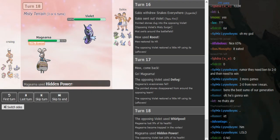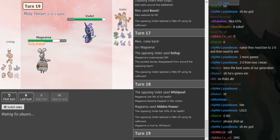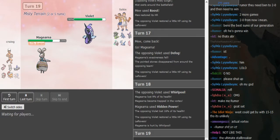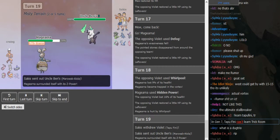He does not pull a double — he goes for Hidden Power. But it's not HP Fire, so I'm wondering what Hidden Power it is. Is it Hidden Power Ground? It was neutral. Usually the only Hidden Power I ever saw used on Magearna was HP Fire, but Hidden Power Ground could be an option — it's kind of specific to hit Marowak and Heatran.